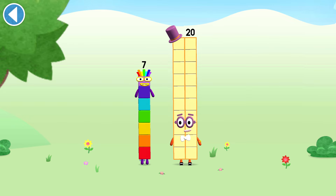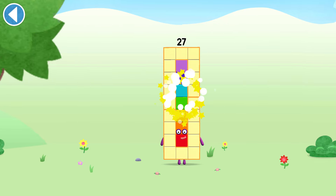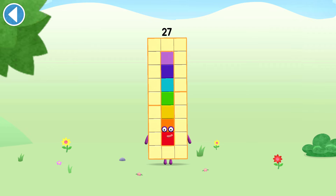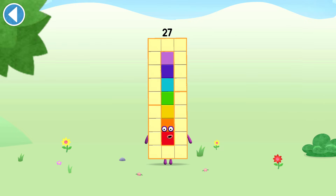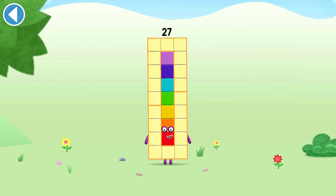Drag number block 7 onto number block 20. This is number block 27. This number block is made up of 27 blocks. I'm a cube — 3 by 3 by 3!